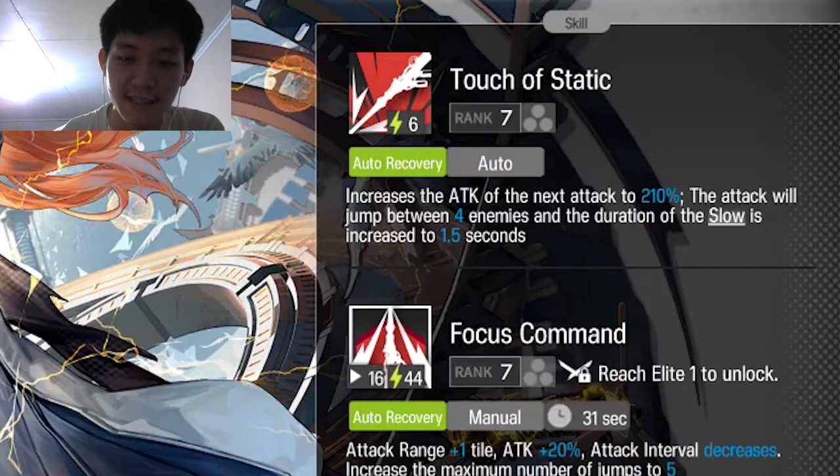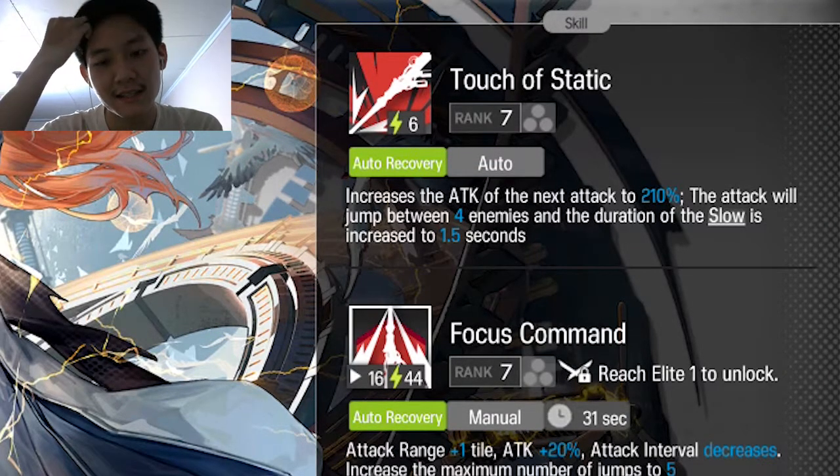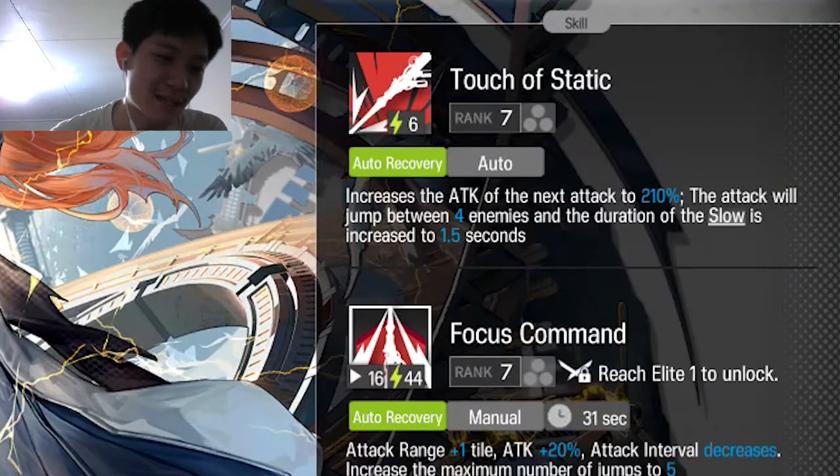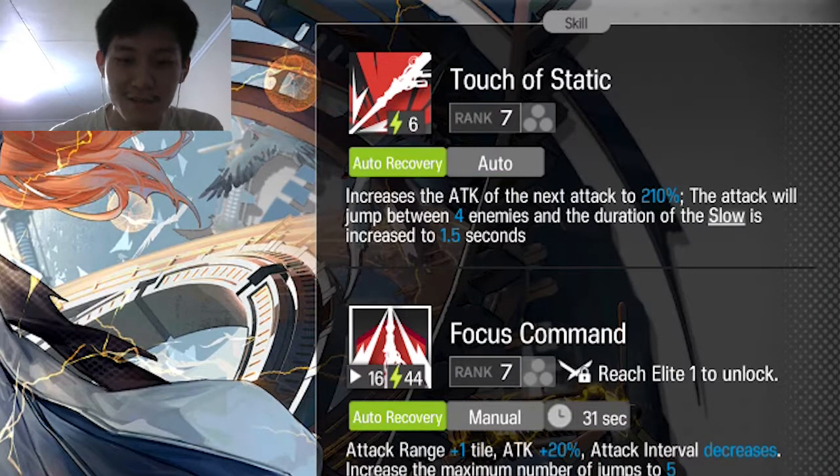Jadi dia bisa attack musuh, nantinya bakal naik sebanyak 210%, berarti 2 kalinya ya. Jadi misalnya attack 500, dia bisa attack sampai tiba-tiba nyampe 2 kalinya, bisa sampai seribuan lebih, lumayan. Terus attack yang itu bisa loncat ke 4 enemies. Skill 1-nya bagus banget sih.